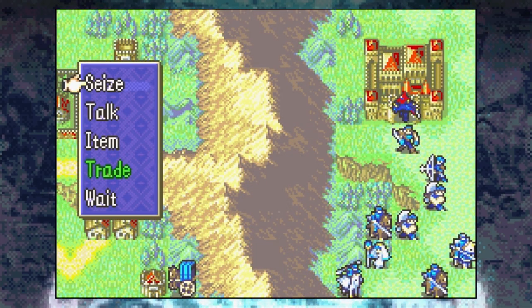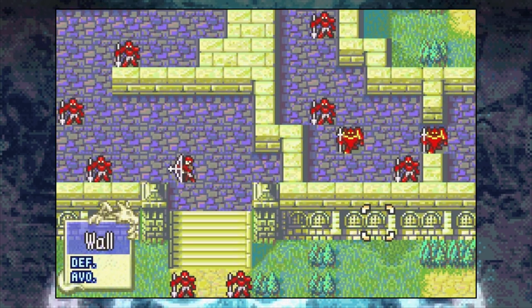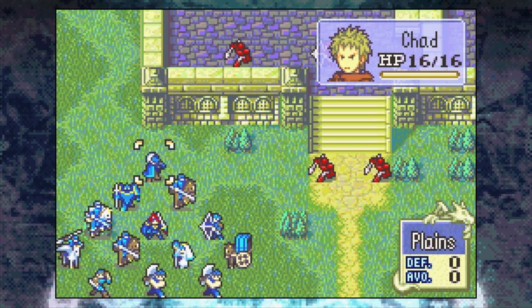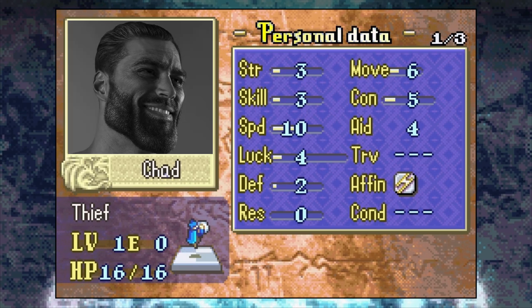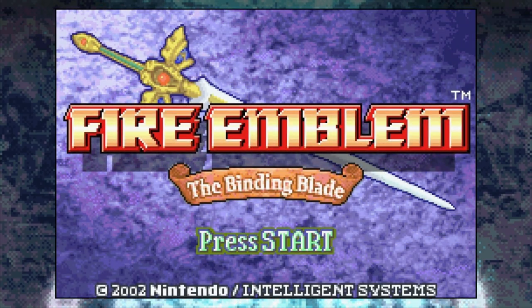And with that, you've beaten yet another chapter of Fire Emblem 6 on hard mode. Up next is chapter 3 — I hope you like soldiers, because you'll be finding a lot of them there. But not to worry, you'll be getting some assistance from a true Chad. As always, leave a like and a comment if you found this guide useful, and I'll be back again soon with another episode. My name is Mengs, thank you for watching, and bye bye!